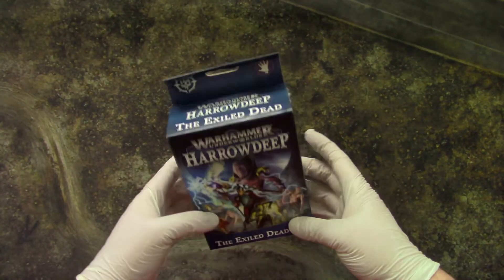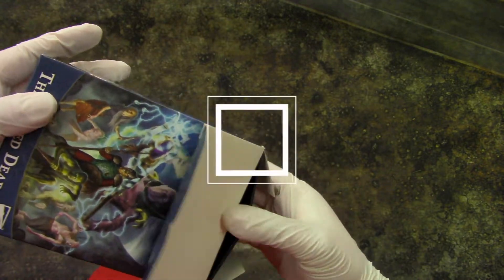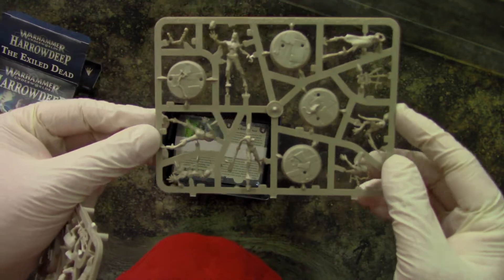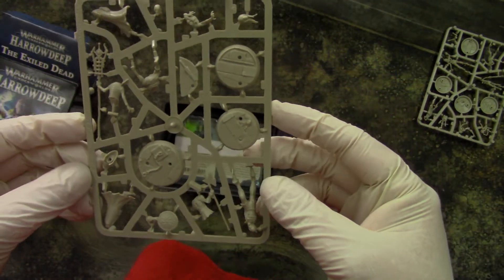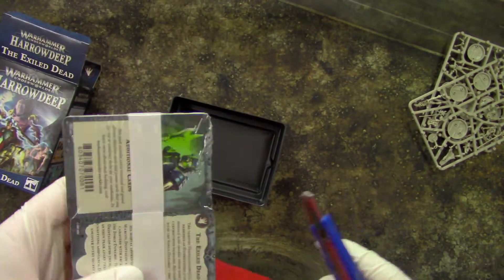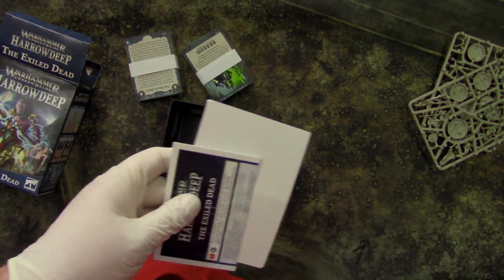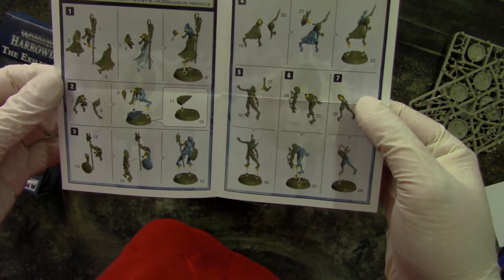We're on the table. It's packed in a plastic container — not bad at all. Then we get the actual cards and the assembly guide, so the model will go here. Not bad.